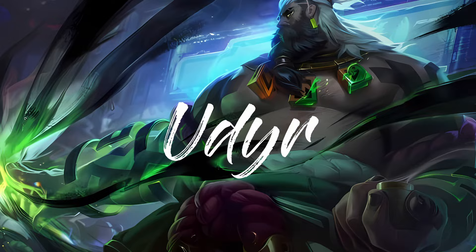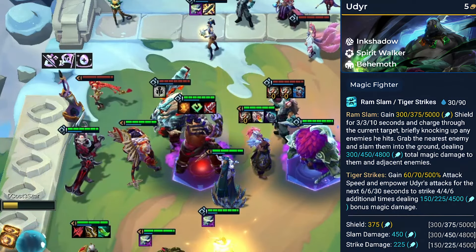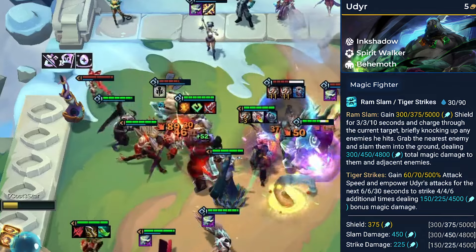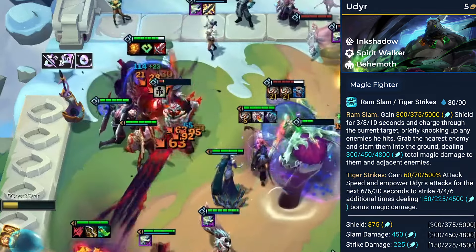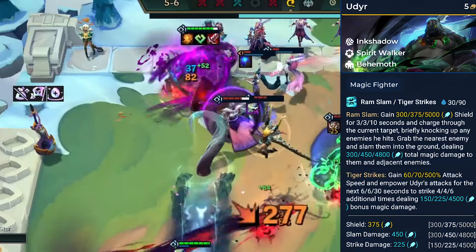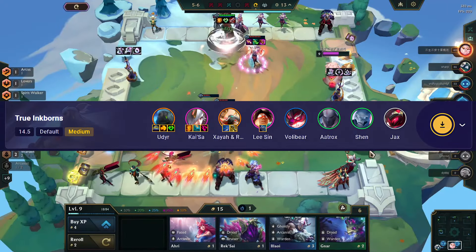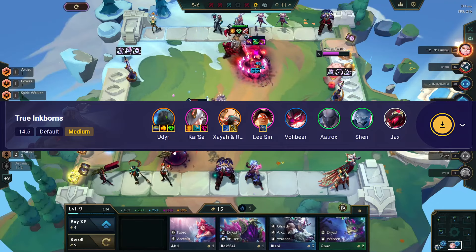Udu is the next warrior featured in this list. Udu originates from the Ink Shadow and Behemoth traits. Just like Wukong, he also has a special trait, Spirit Walker. Udu's abilities include Ram Slam and Tiger Strikes, dealing magic damage by slamming through enemies. He synergizes with every comp, being a tanky frontline and also an aggressive attacker.